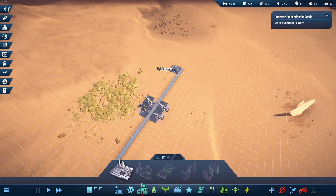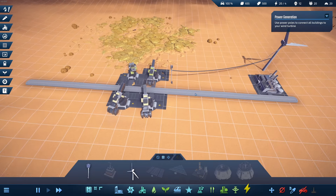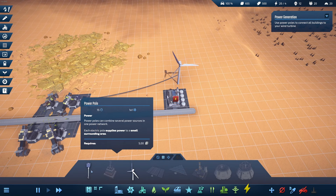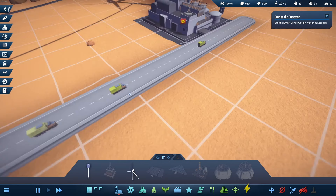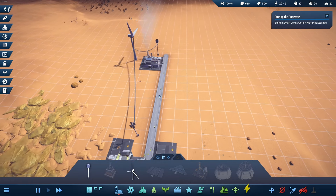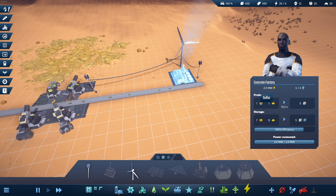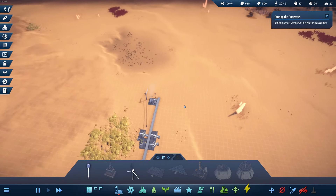And a concrete factory down the road. Of course, we need the power. Even the power distribution — I kind of like it. It looks a little simplistic, but I think the main focus is on logistics. I need to build a pole here — it doesn't connect directly to the wind turbine, you need to build those power poles. Look at those teeny tiny trucks delivering stuff to the concrete factory. I don't know why you'd need sulfur for concrete, but I'm not a construction worker. Whatever — it's in the game, it works, it's making concrete.